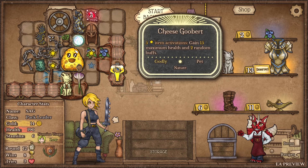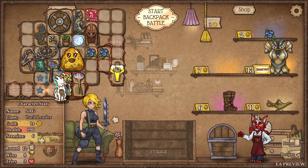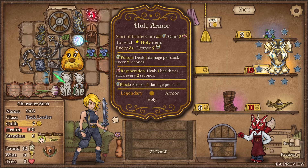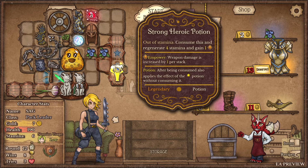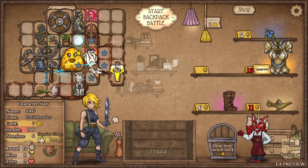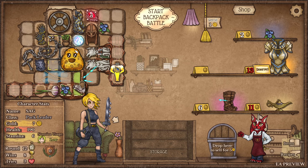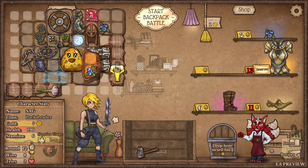Gain 15 max health and two random buffs - I love him! You can't create two things at once. I want this though, I spent all my money. This cooldown is three and a half seconds - I didn't even realize it was so slow. Maybe I should put them over here. Can I double up?